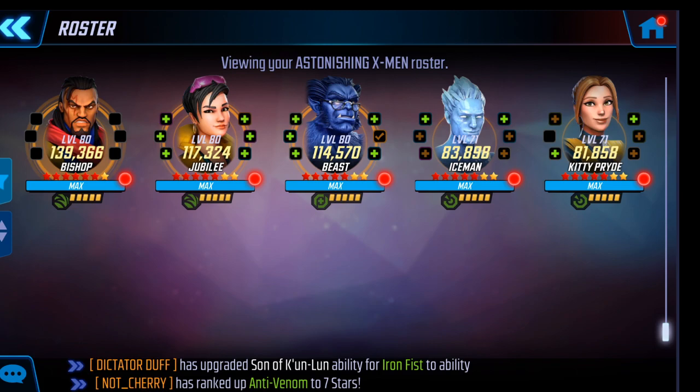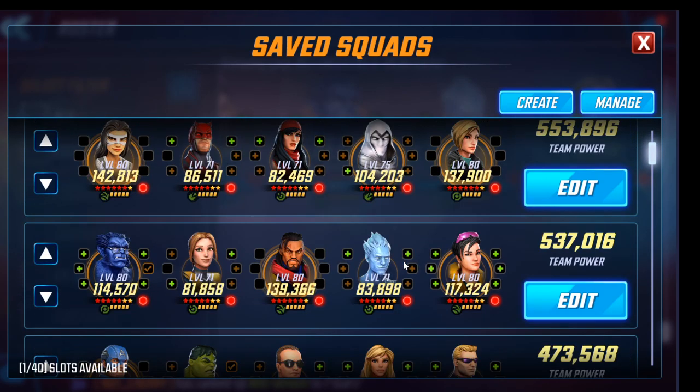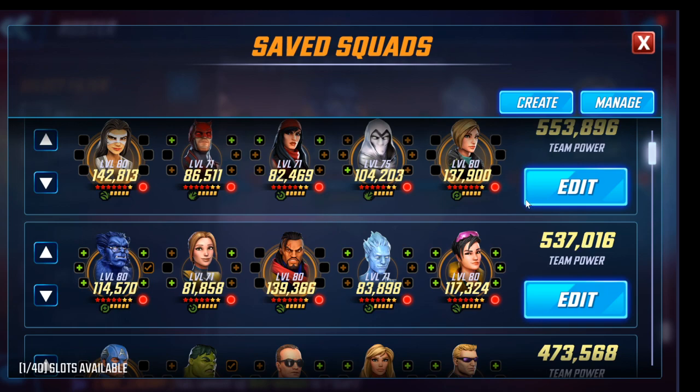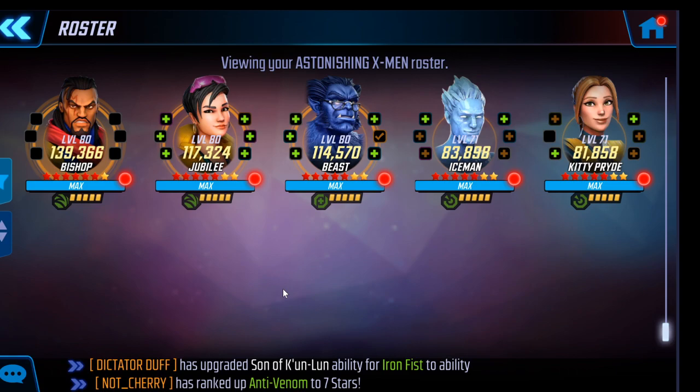This is a team, more than most, that benefits if you build it the right way. My Astonishing X-Men team — we can look here at the total power level — it's $537k. Not only do I have absolutely no problem on the toughest mutant node, which is the second node in the lane, I always one-shot it reliably losing no one. But I also punch up against 800k teams in war.